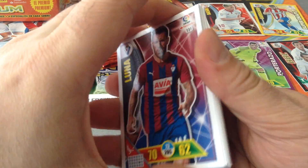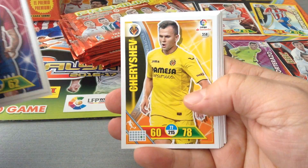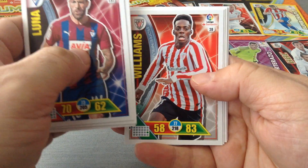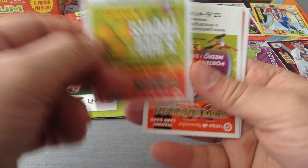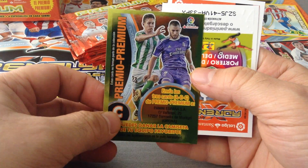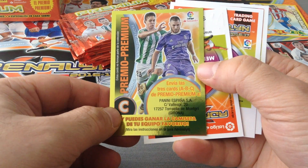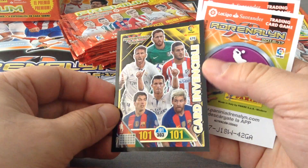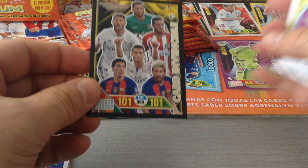All right, so we start with the base cards. Here's Luna for Eibar, Marc Rocha Espanyol, Chirichev Villarreal, David Garcia Las Palmas, Williams for Bilbao, Gabriel Silva Granada. And here's the special cards — the premium C, basically gonna go for coins online. We get the Invincibles, very nice, 101 everywhere — so that's like a 100 club.